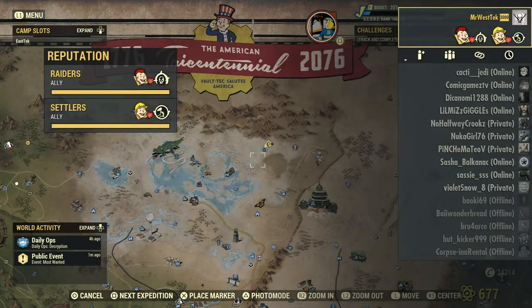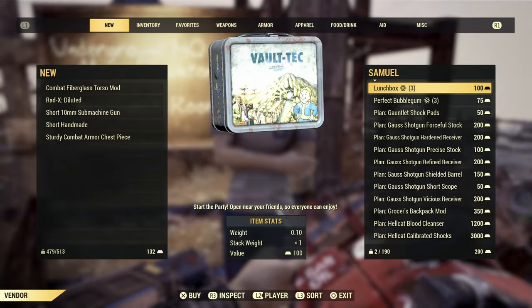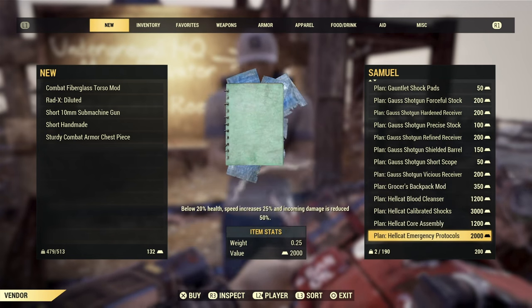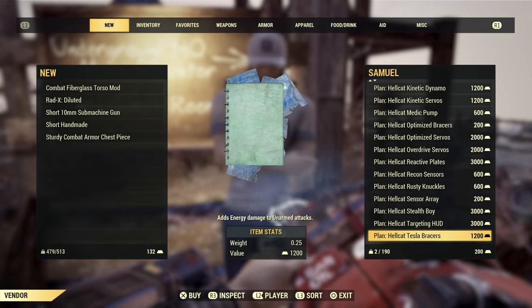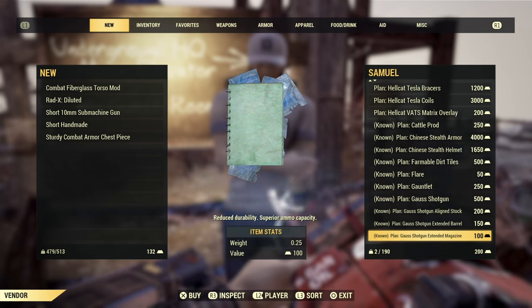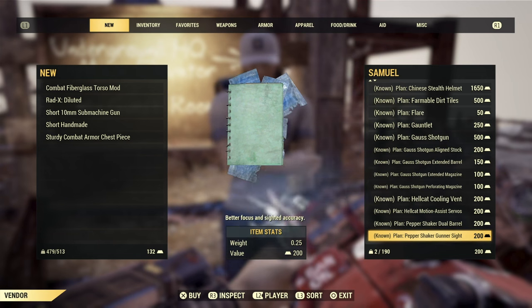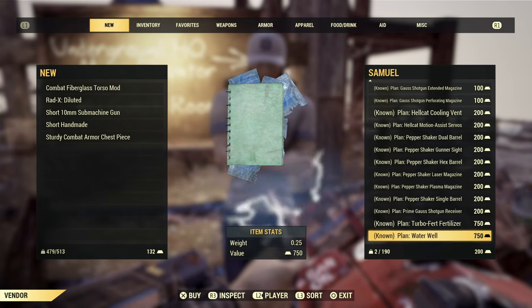Keep in mind the higher your reputation, the more rewards you will get. So if you're not seeing all these rewards when you go to Foundation, it's probably because your reputation is not high enough. These are all the rewards when your reputation is maxed — I wanted to show that in case there's something you want to work towards.